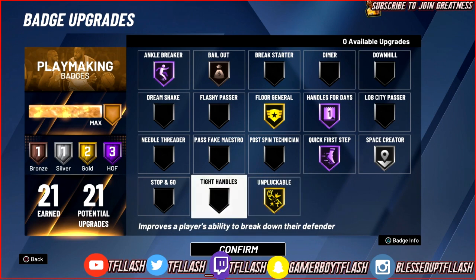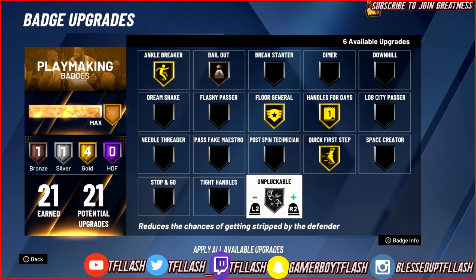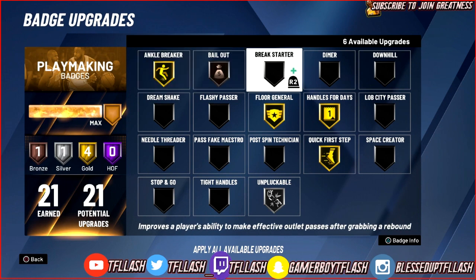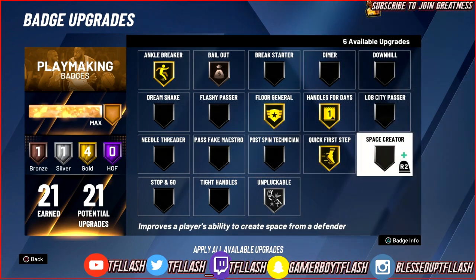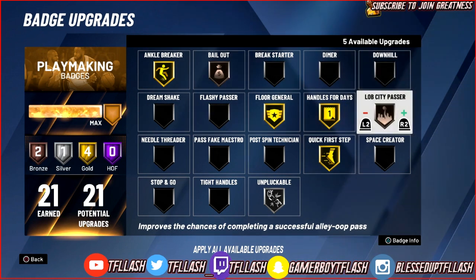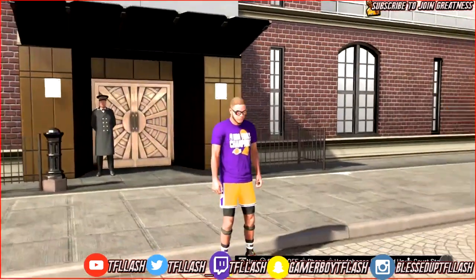To recap: Tight Handles — you do not want to put this on. It does not work unless you have Pro 3 and spam the hesitation. Since the explosive behind the back is patched out, this badge serves no purpose. I have about 15 playmaking badges total, and this is exactly the setup I'd run. If you have 18 badge slots, put the extra on Space Creator or Lob City Passer on Bronze — that's op when grinding. That's basically everything for playmaking badges, thanks for watching. Please like, comment, and subscribe.